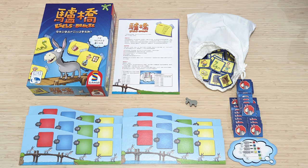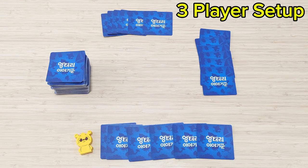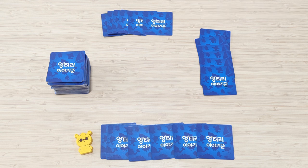Now let me teach you how to play A Crazy Storyteller, and then I'll tell you how it differs from Esselbrucke. The players set up the game as displayed here. The game is played in two phases, which are divided into several rounds.